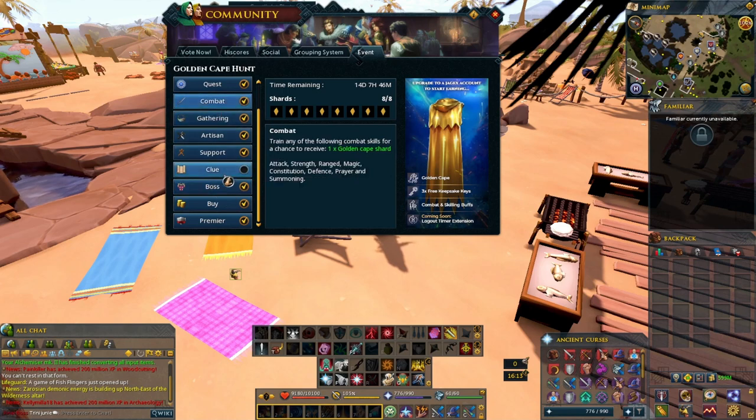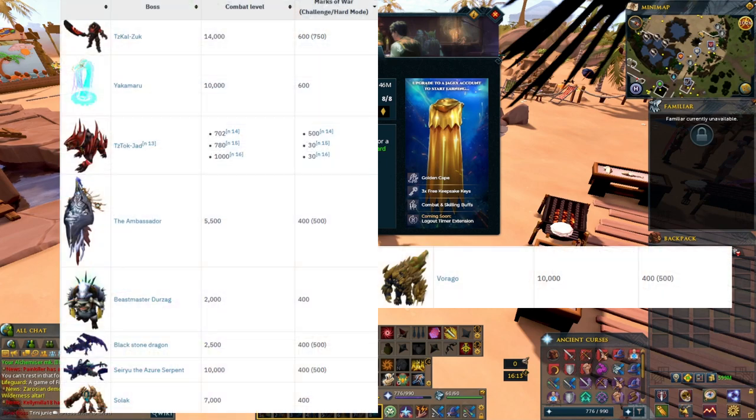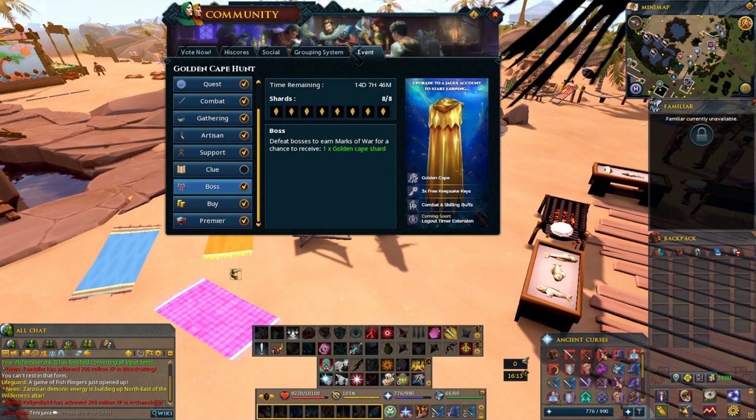Since the boss and combat shards can be done in one go, for the boss shard I'd say go for any boss with really high marks of war. I'm showing on screen a list of the highest marks of war for each boss. You can AFK it like with God Wars 1 or maybe God Wars 2, but I think higher marks — like 400 — give a better chance than getting 60s or 100s. I believe higher numbers are better, and it proved out because I got this one basically right away.